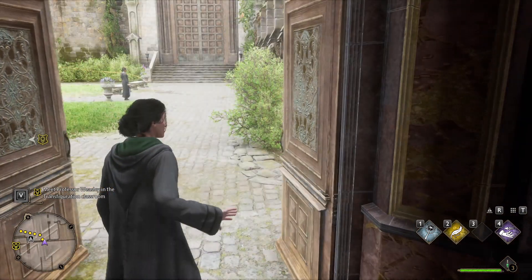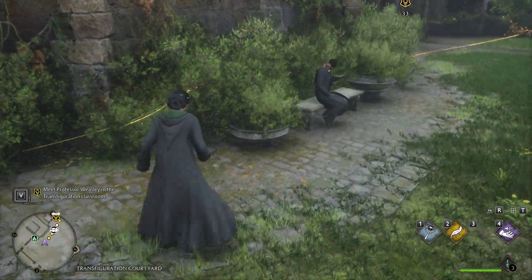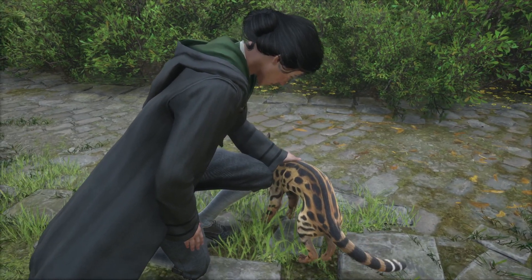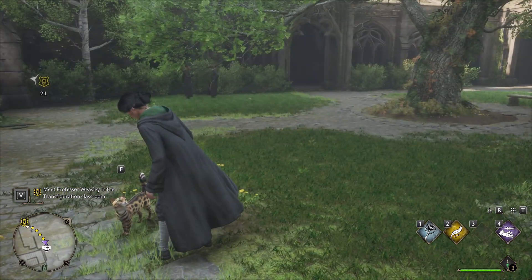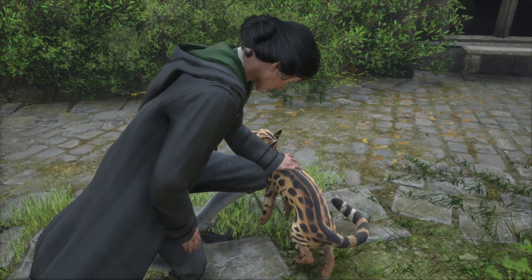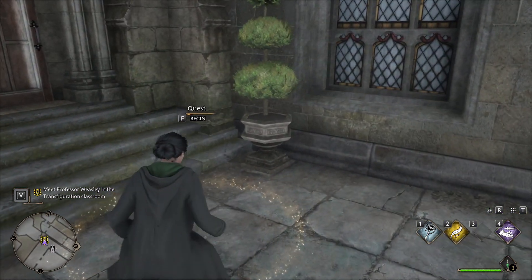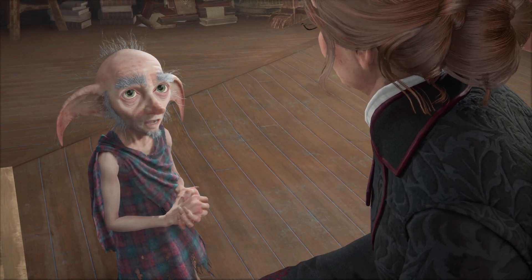We spot a cat - or maybe an ocelot - outside and accidentally pet it a couple of times. 'That's gonna be one very happy teacher if that's a teacher.' We begin the Transfiguration quest. Professor Weasley greets us: 'I trust your first classes went well? I heard as much from Professors Heckett and Ronan. Seems Professor Fig taught you quite a bit before you arrived. I'd wager there's a good deal more to your travels here than what you've told me, isn't there?'